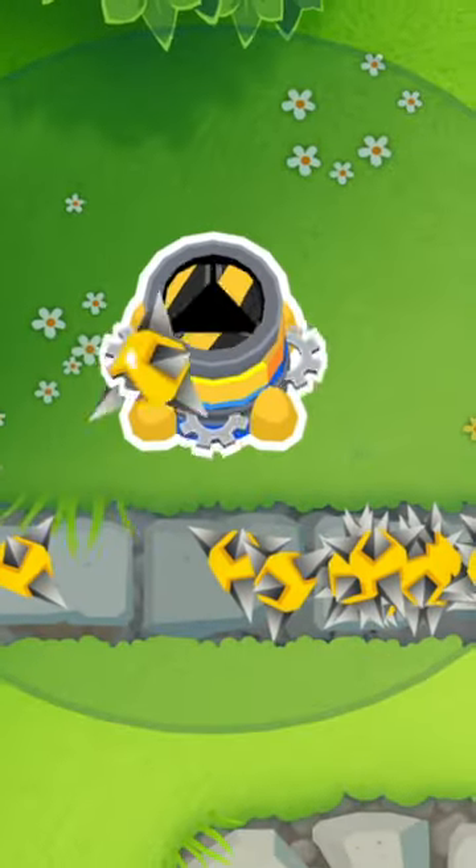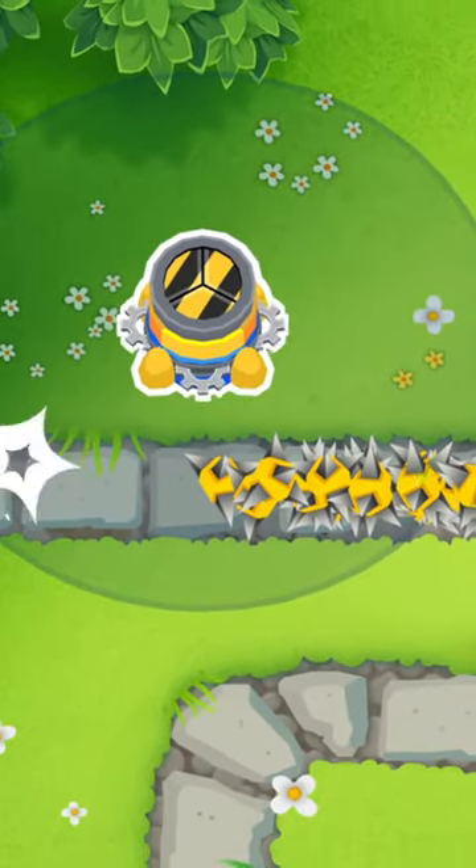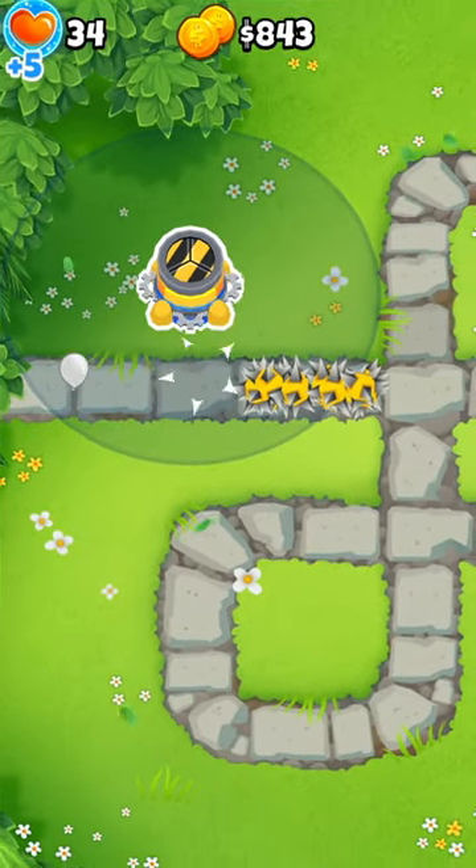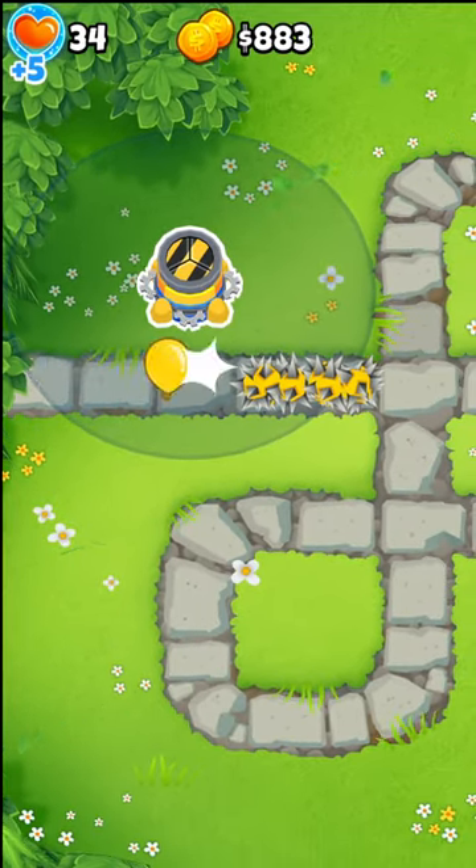Make sure you keep Deadly Spikes in the front of the map because it does damage — it can pop through two layers per spike, easily taking down all the bloons without any issues. It's kind of like a sniper, but better.